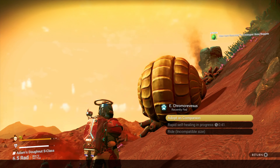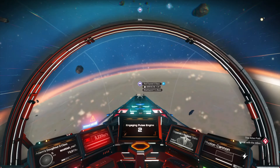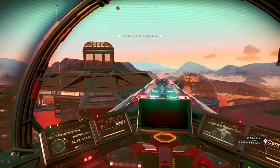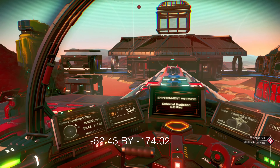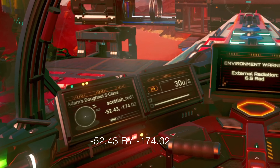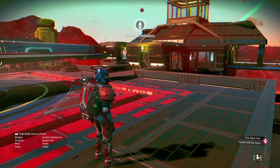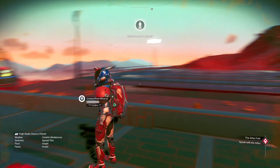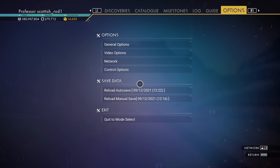Let's head to the base. As I land at the wee settlement, here's the location — I'll zoom in for you. To get the multi-tool to spawn, you have to reload at the base, so let's do that.